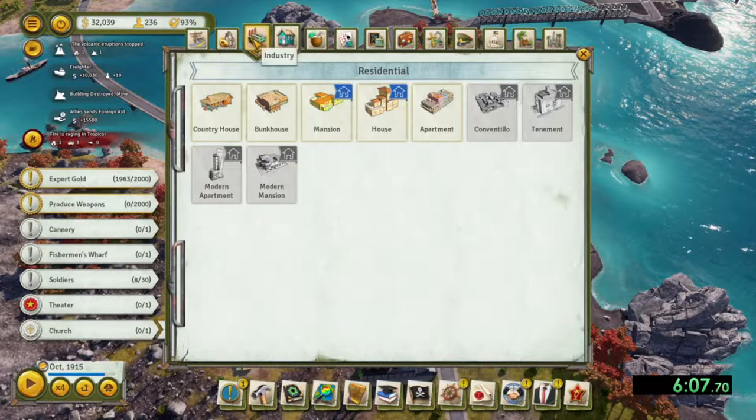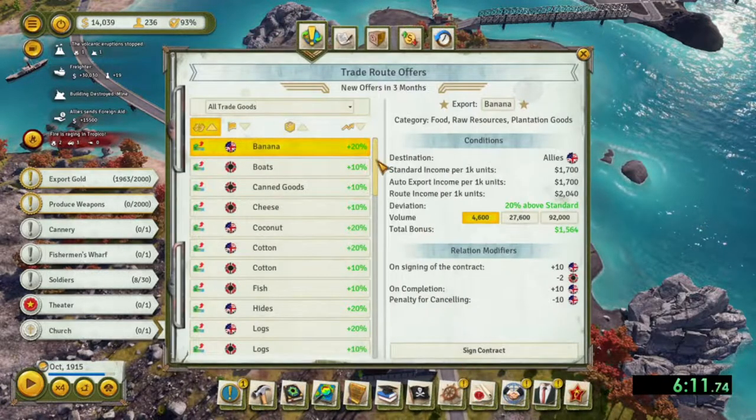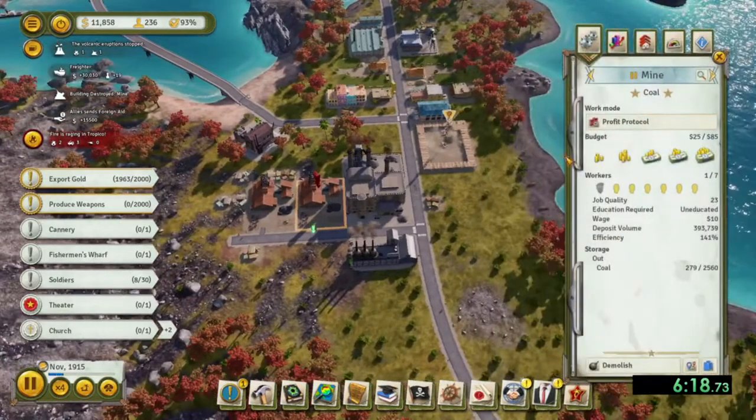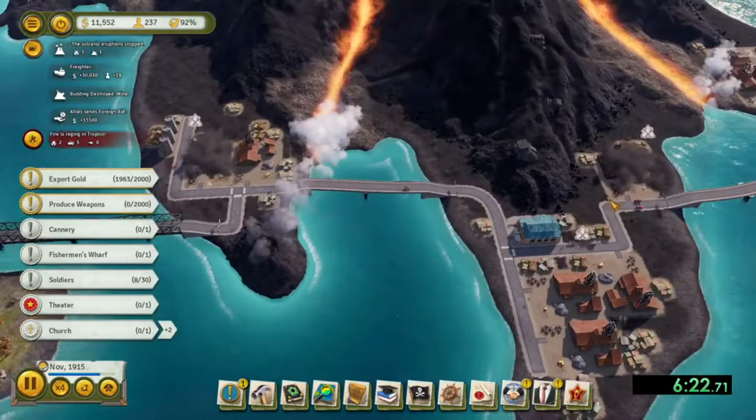The next item you want to build is your weapons factory. And once you build that, immediately select the following import trade routes: nickel, rubber, and gold. Then build your commando garrison.